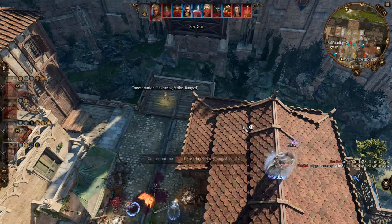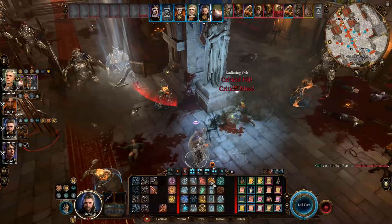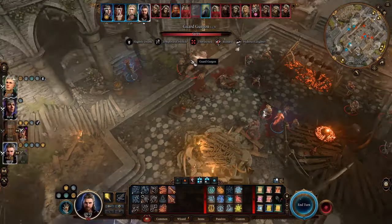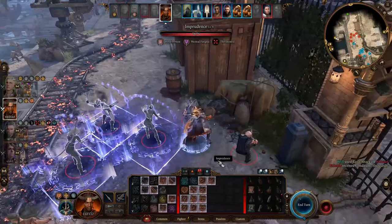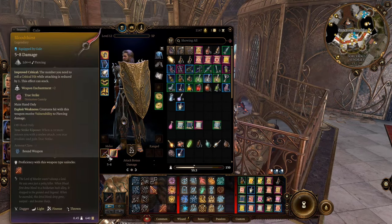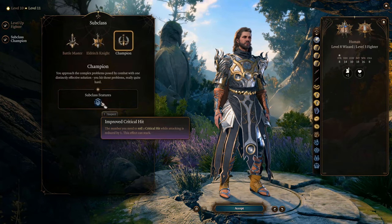Critical hit is the center of this build's strategy in battles, so when sourcing equipment our first priority is items that increase your critical range. For beginners: normally you can only trigger a critical hit when you roll 20 on your attack roll — a guaranteed hit no matter how high the enemy's armor class is, and you roll twice as many damage dice. If something increases your critical range by 1, you can also trigger a critical hit on a roll of 19. Your critical range is now 19 to 20. There are many sources like this in the game and they can all stack.